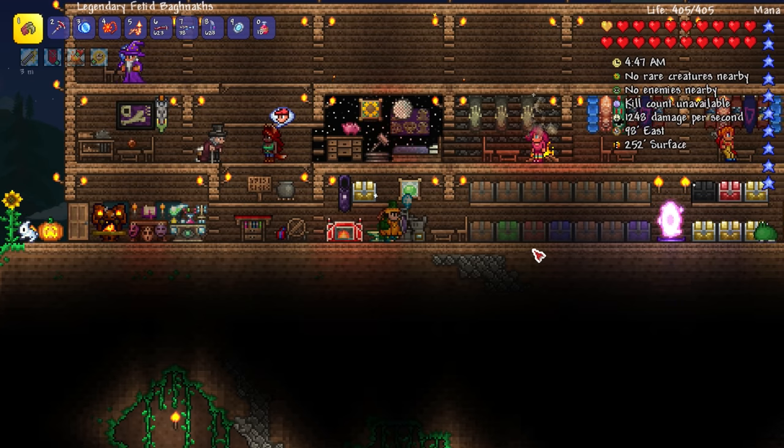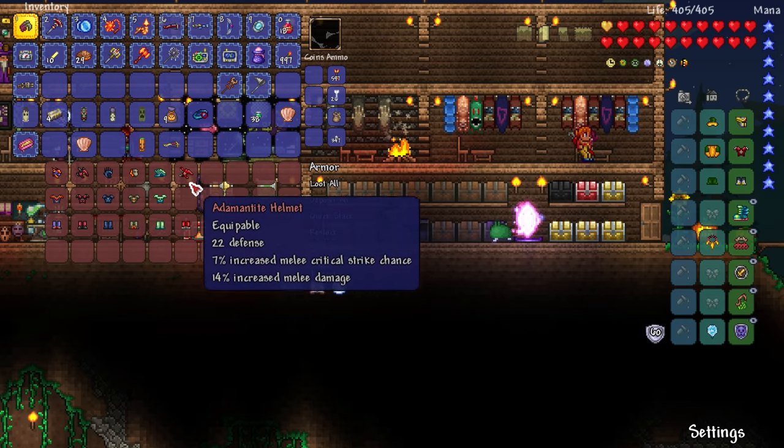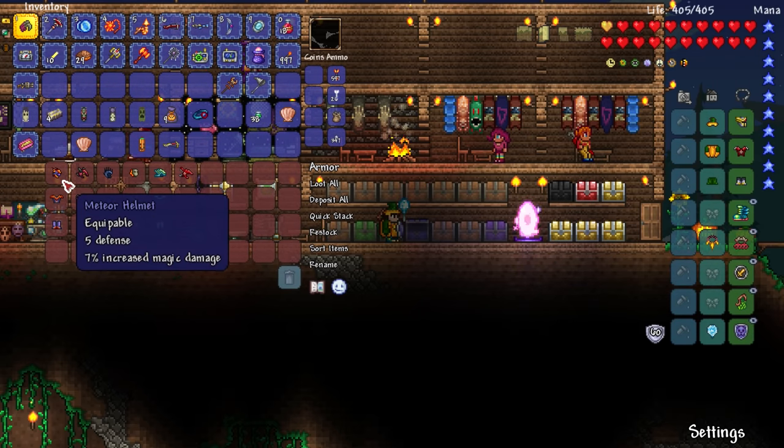We lose the adamantite set bonus, which is movement speed or something — I don't care about that. Look at this progression of armor we're doing! Wait, what happened to my cobalt armor? I don't think I ever had cobalt armor — I think I jumped straight to mithril.